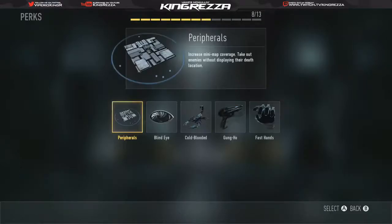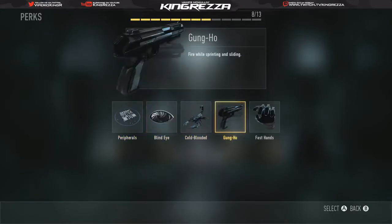Low Profile lets you stay off the UAV tracking and counter enemy XO Pings if people use them. Now the main one here is Gung-Ho. Gung-Ho you need on all SMGs and shotguns — make sure your gun stays up and you can just sprint, slide, and shoot. You don't need to aim on a shotgun, so you just spray the enemy and Gung-Ho lets you do that perfectly.